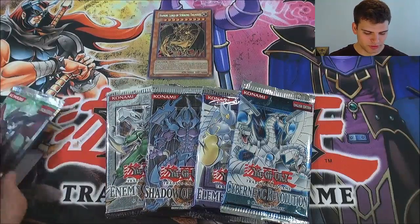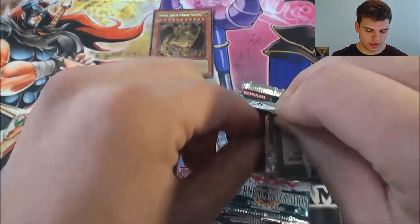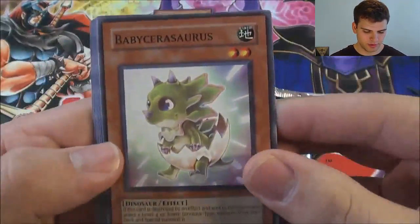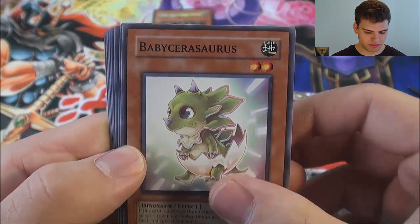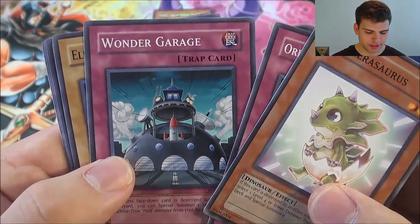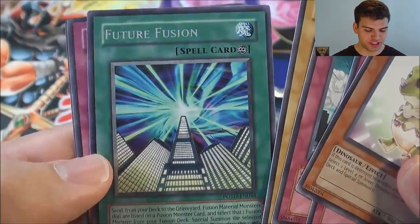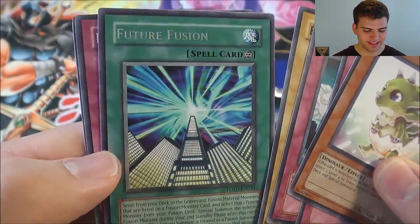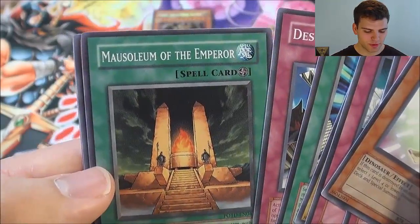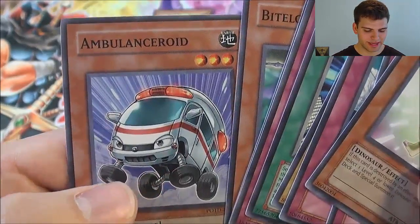Let's start with Power of the Duelist. Hopefully I at least get an awesome foil card out here. We have Baby Sarasaurus, Orbital Bombardment, Wonder Garage, Elemental Hero Neos, Future Fusion — awesome, a Rare — Destiny Mirage, Mausoleum of the Emperor, Bytelon, and Ambulance Royd.